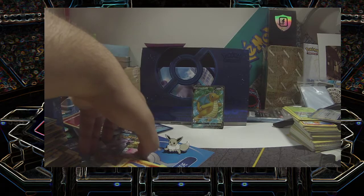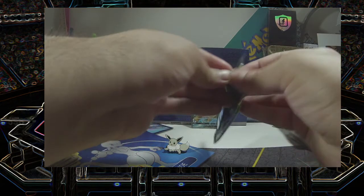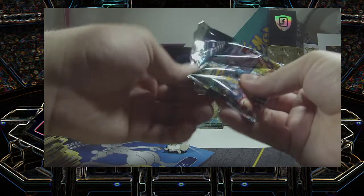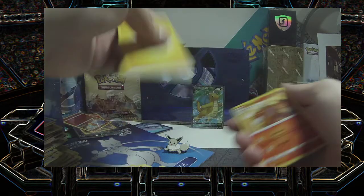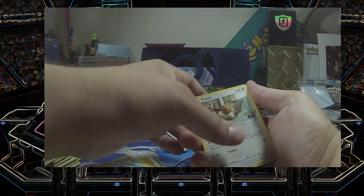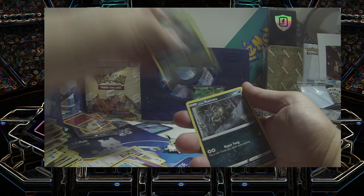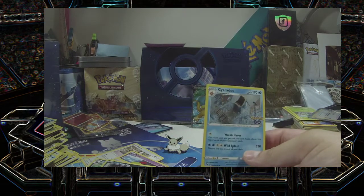I don't have that one, so that's awesome! Alright, last pack — let's go! Energy. Camera. Egg Incubator. Eevee. Natu. Ambipom. Raticate. Rattata. Reverse holo Spark.